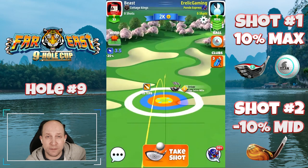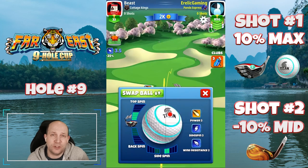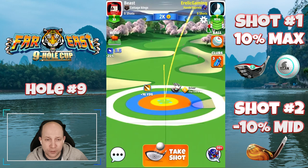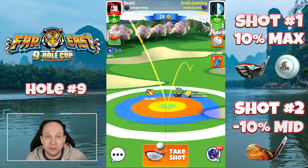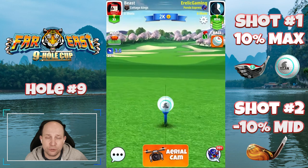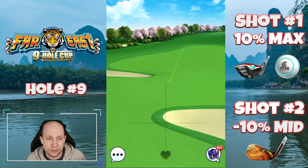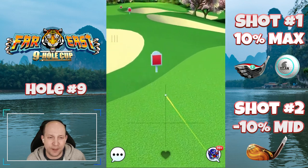Hole number nine — depending on the wind, this could be the hardest hole of the tournament. Extra Mile, Titan once again — you could probably use a lower powered ball here. Four and a half top, two bars of right spin, and I've got that ball guide heading directly down the center of the fairway. Red ring on the right touching that bunker, but that's all going to depend on the level of your Extra Mile. 10% max, clean little pull — not too much required of the drive. Using about a half a ball curl, aiming for that red post.